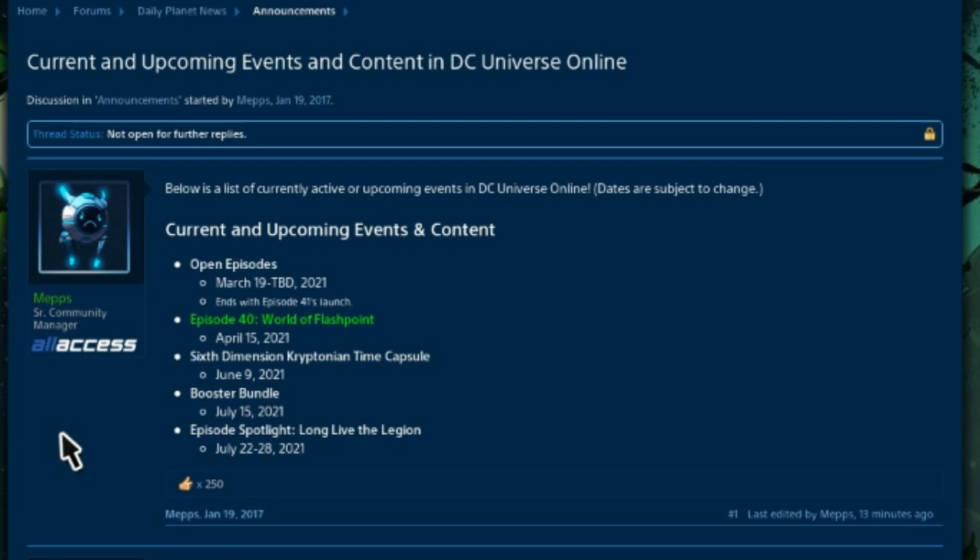Because of the booster bundle, there is not going to be a bonus week this week — the booster bundle is essentially the bonus event. Next week, from July 22nd to July 28th, 2021, it will be an episode spotlight for Long Live the Legion. Normally we should get some extra Legion currency, and if there are items you still need from the Legion vendors, the spotlight week will be perfect to get the currency you need.